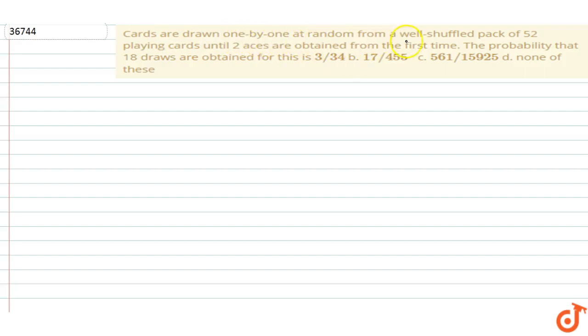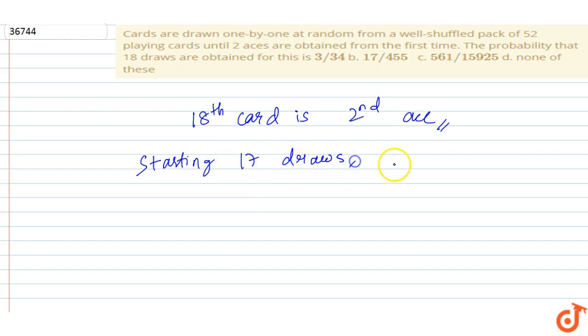In this question, cards are drawn one by one at random from a well-shuffled pack of 52 playing cards until two aces are obtained for the first time. The probability that 18 draws are needed — this means that on the 18th draw I get the second ace. So in the first 17 draws, I should get exactly one ace.